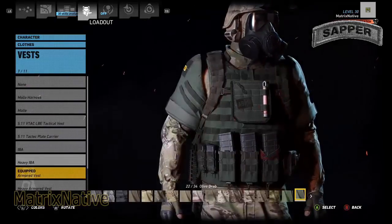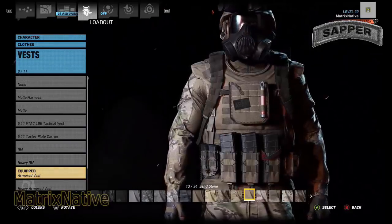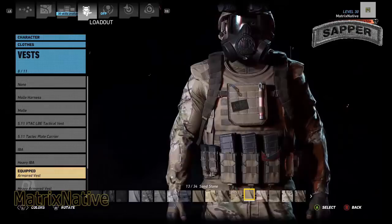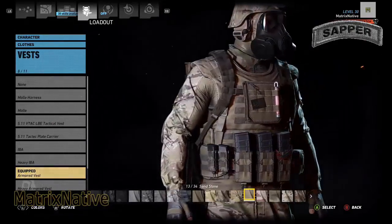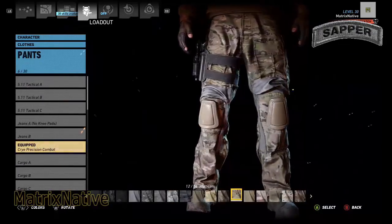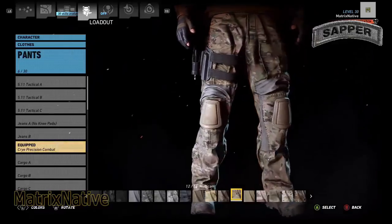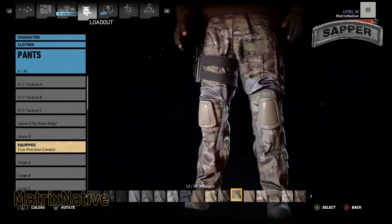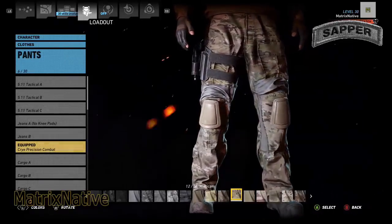If you don't have the Armored Vest, go ahead and equip your Heavy IBA. However, whichever one you're going to put on, go ahead and throw it in the Sandstone. The Armored Vest really does fit this build for our sapper. For pants, of course, we're going to match our blouse and go with the Crye Combat, keeping that in the 1234 multicam, trying to keep it as close to real life as possible.